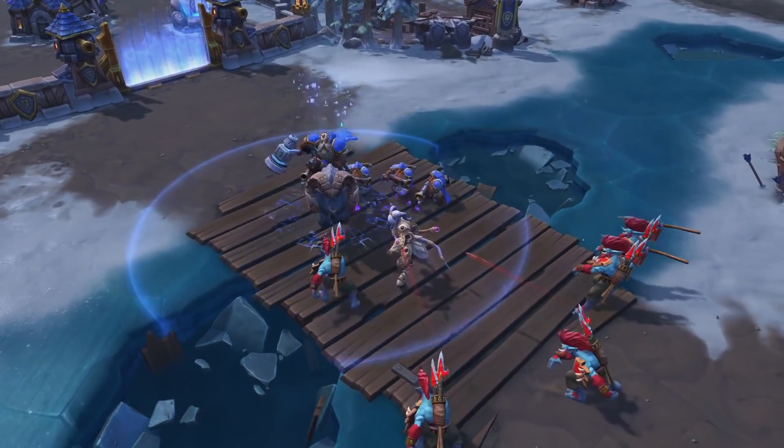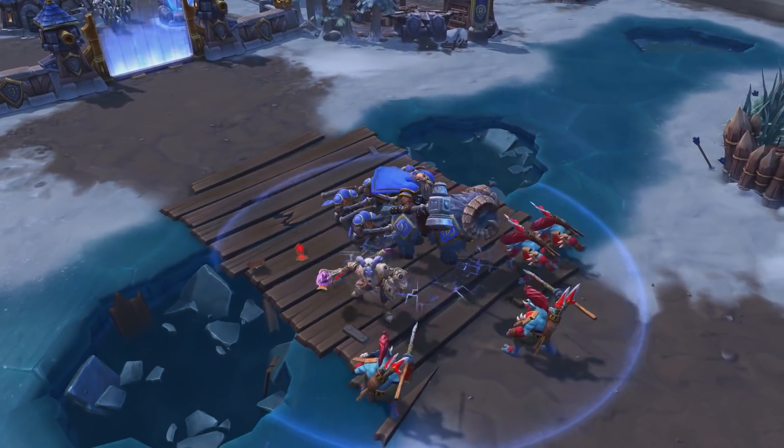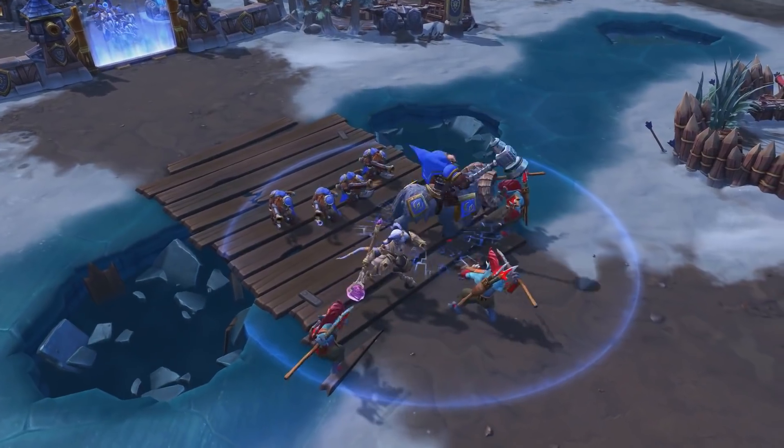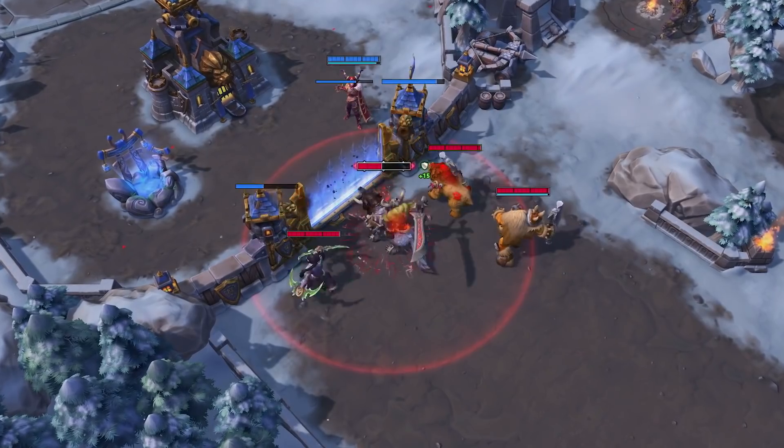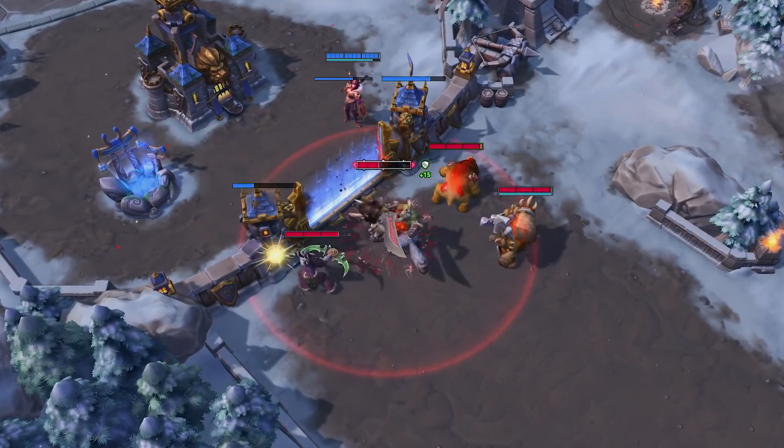Should your team find success with the objective, do your best to push and fight alongside your cavalry. The buffs provided by these units hold the mainstay of value in their pushing power, so make the most of it.